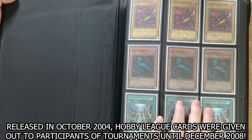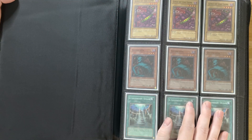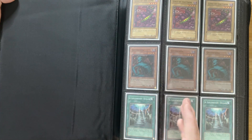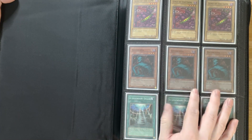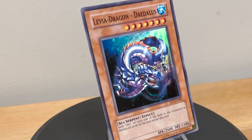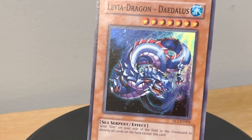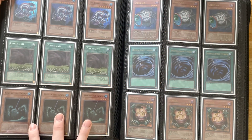The first Hobby League cards, some of you guys might not know, actually were super rares and commons rather than the typical parallel rare that you guys might have remembered in your mind. That only is included in the first wave of Hobby League cards. So we got the Lord of the Lamp, Green Kappa Super Rare, a Legendary Ocean Common, Leviathan Dragon - these are Super Rare - the Common Fusion Gate, and the Super Rare King of the Swamp.